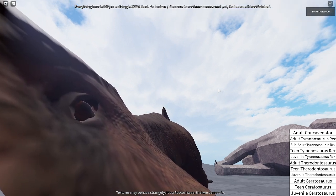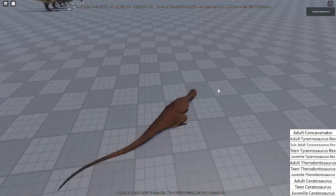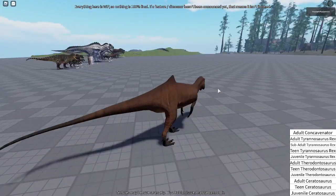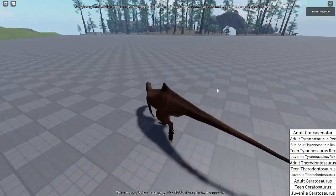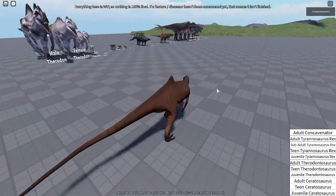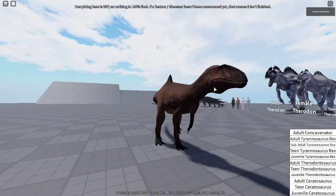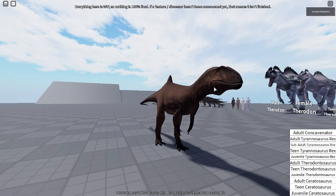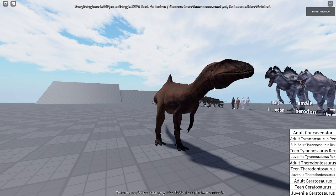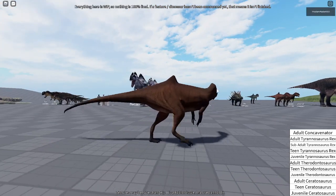It does close its eyes — it's just its eyelid is sort of merged with the eye when it sleeps. Let's get back up and show you guys the other animations. This is the walking, this is the idle — not really much to the idle — and this is the trotting.